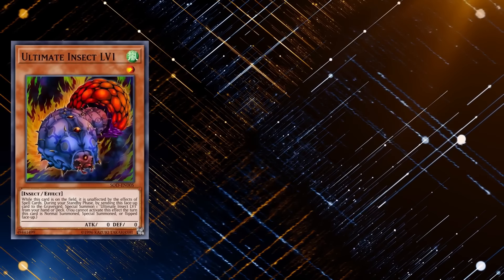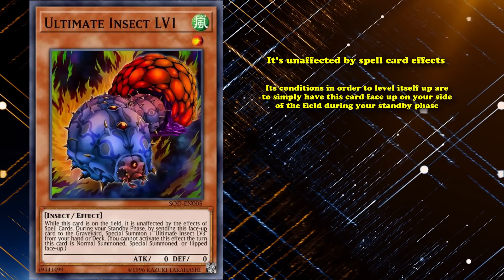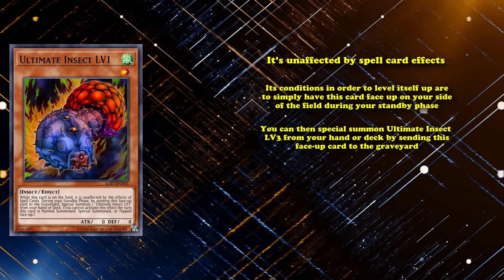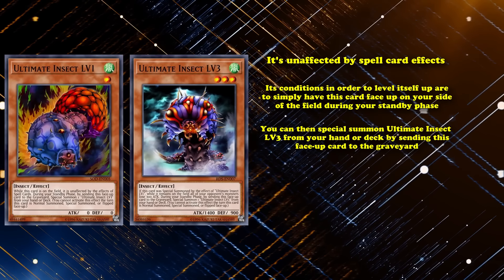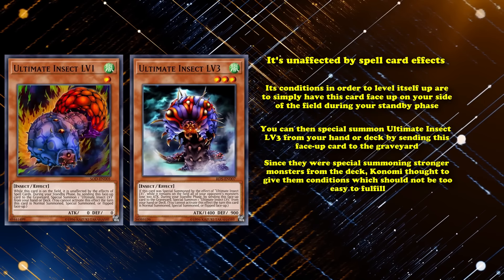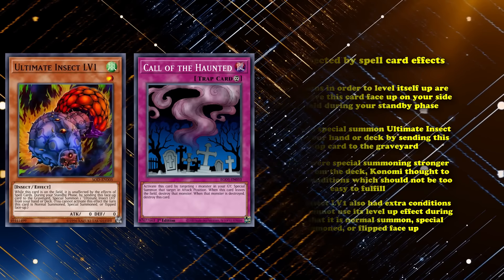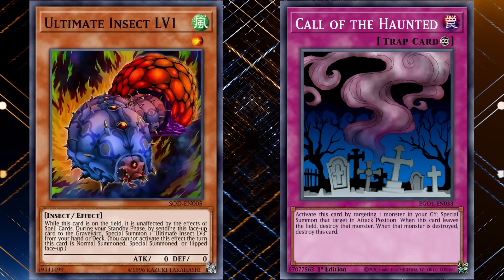Ultimate Insect had four levels of evolutions, starting with Ultimate Insect Level 1, which had zero attack and defense, and the only effect where it was unaffected by spell card effects. Its level up condition is to simply have this card face up during your standby phase, where you can then special summon Ultimate Insect Level 3 from your hand or deck by sending this face up card to the graveyard. It also had extra conditions where you can't use its level up effect during the turn it's normal summoned, special summoned, or flipped face up. So if you wanted to use Call of the Haunted during the standby phase to bring it out of the graveyard to activate its level up condition immediately, you wouldn't be able to do so.